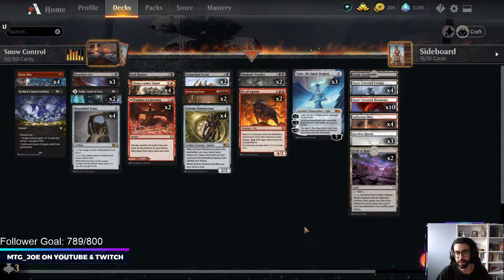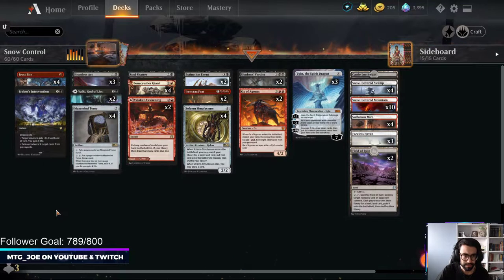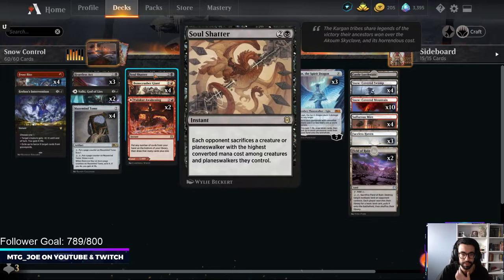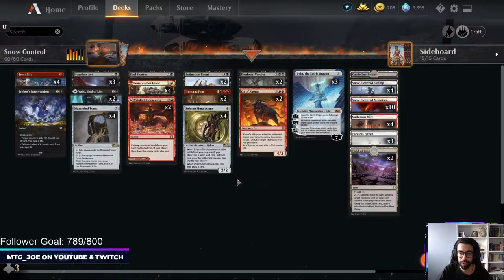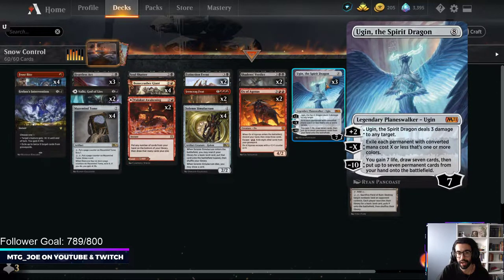There's a lot of mono white and mono red on the ladder. Not as much Sultai, so we're hoping to dodge the Sultai matchup and play against just creature decks. We have Frostbites as removal - two to three damage with our snow package. Erebos's Intervention is really good to shrink down things, exile graveyards, and gain life. We have Heartless Act, Soul Shatter to deal with dragons and big things - this removal is flexible to hit Planeswalkers as well. We have Bonecrusher Giant, Extinction Event, and Shadow's Verdict as our sweepers of choice. We try to ramp with Solemn Simulacrum or at five mana cast Ironcrag Feat, then turn five play Ugin and sweep up the board.